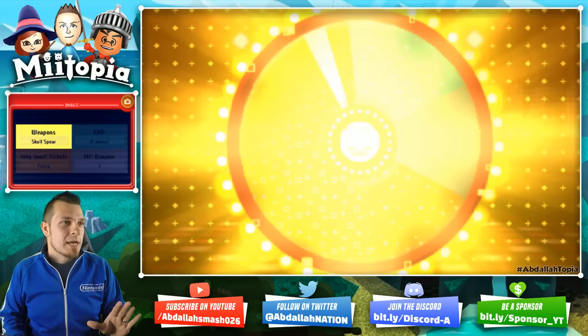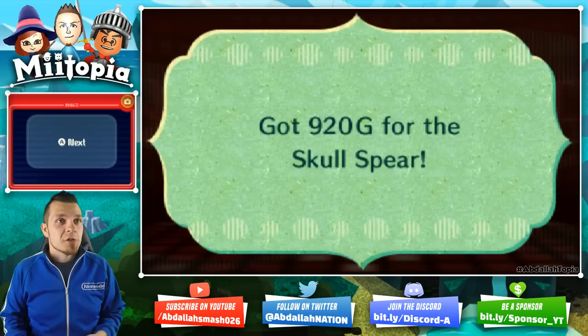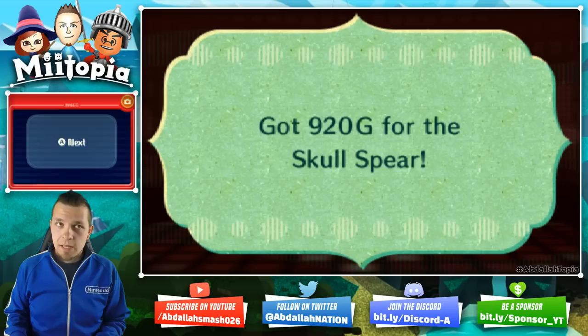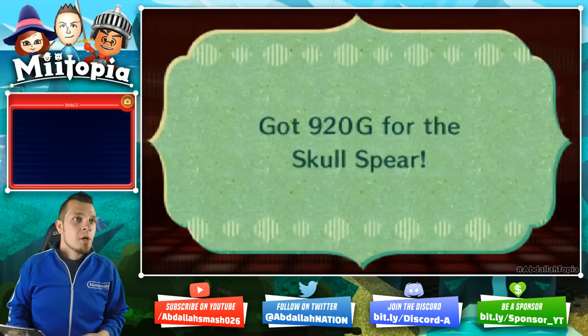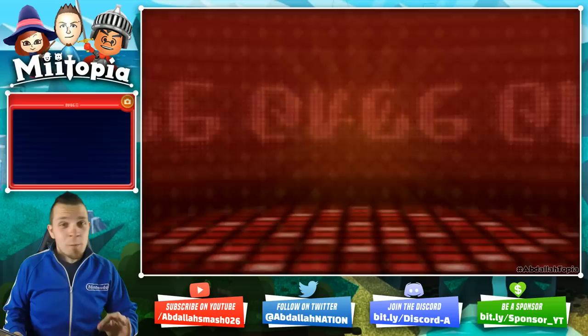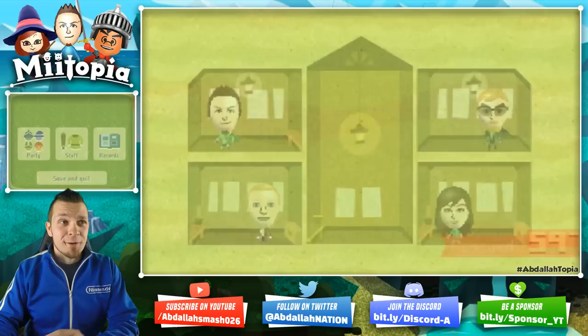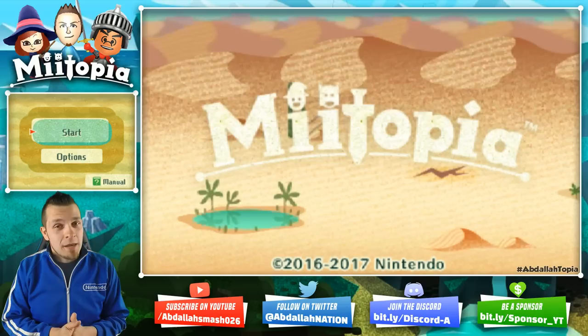We got the extra spear — let's call it a day. I'm gonna show you that although I'm early in the game, the skull spear is probably not gonna be worth a lot of money. But depending on where you guys are at, you may make some money off of it. Skull spear — I'm gonna get 920 bucks. That's better than almost two rounds of rock-paper-scissors. If you want to make money, save your tickets for when you're a little bit later in the game, where all the items your teammates are buying are in the thousands, so the value of the game tickets is better.